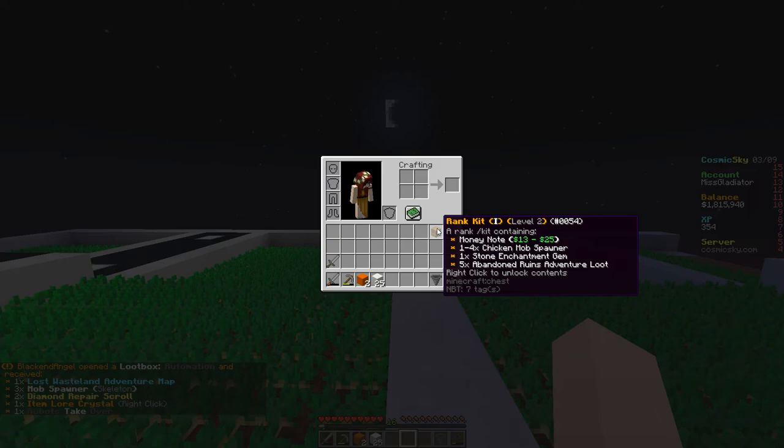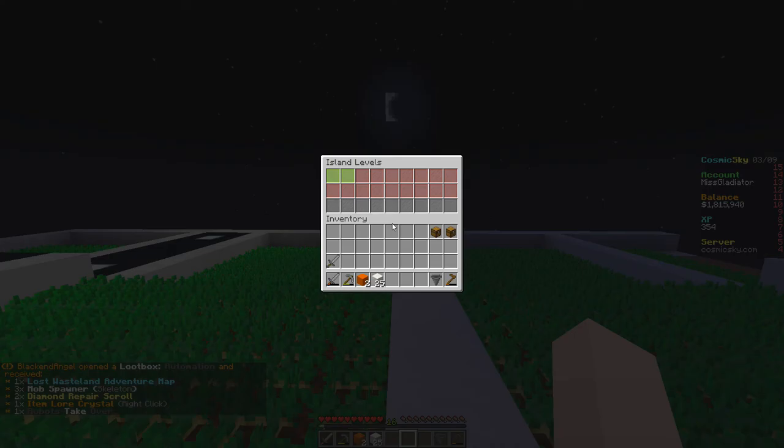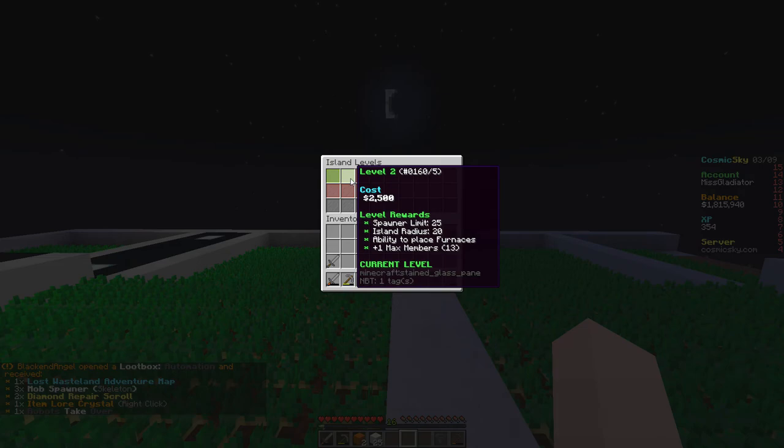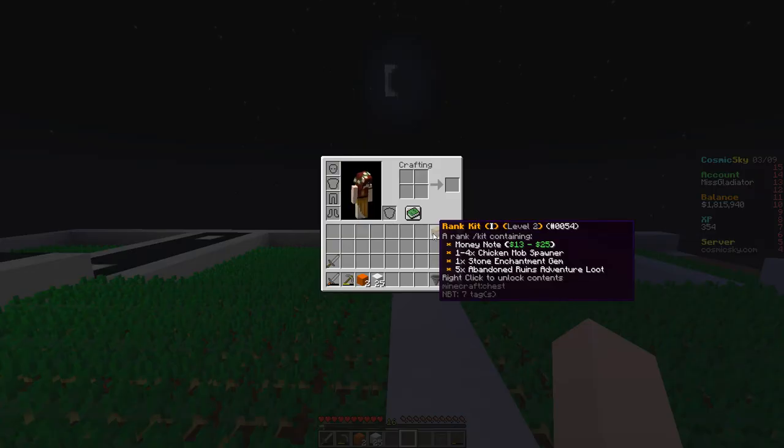We grabbed our two kits from the last two days — I wasn't feeling well but I made sure to log on. These kits are now level two; we unlocked that last episode so our rank kit gives us more loot, which is really awesome. Better loot, more money, and better spawners because we upgraded our slayer level. These kits now say one to four chicken mob spawners — no more rabbit mob spawners.